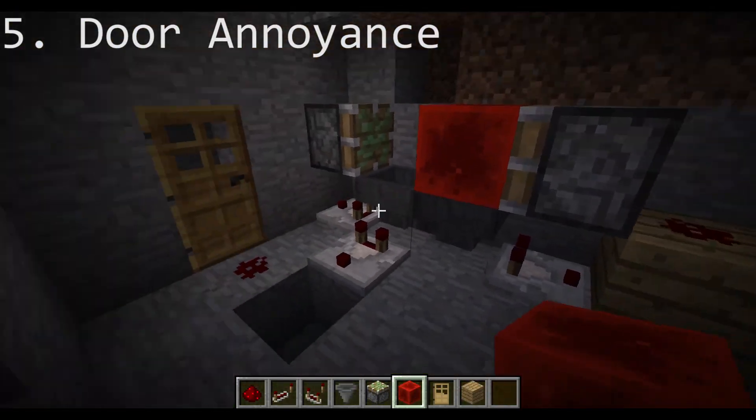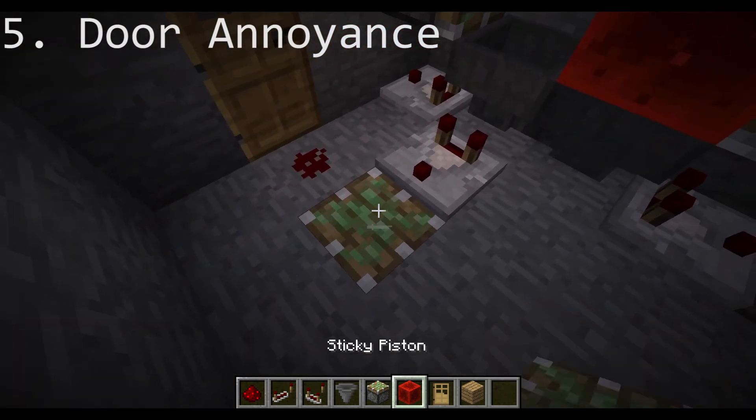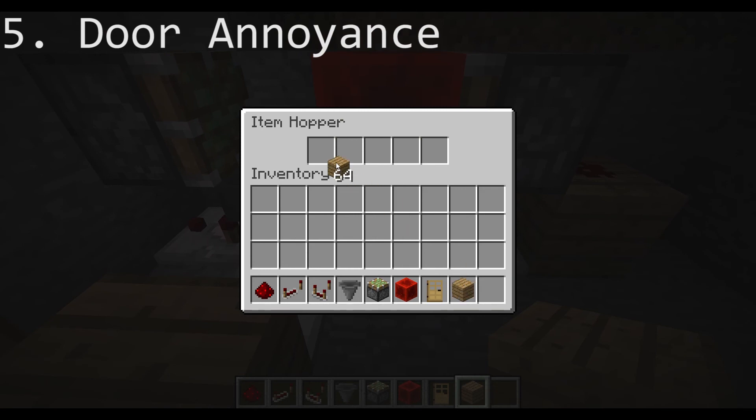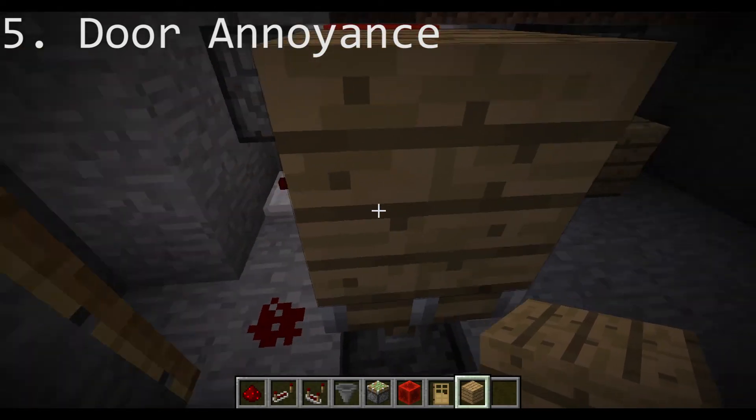A few blocks under your friend's house, place a hopper clock connected to a monostable circuit. Fill the hopper clock with 5 stacks of items, then connect the monostable circuit to the door. Your friend will hear the door noise every once in a while, but they'll never know where it's coming from.